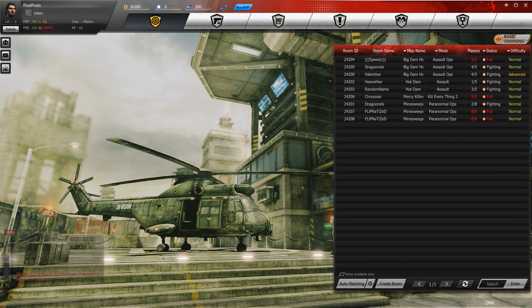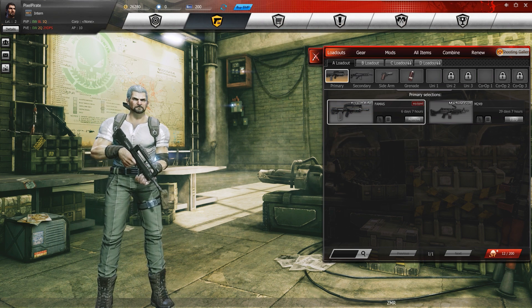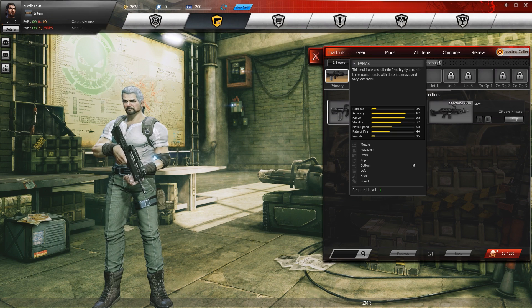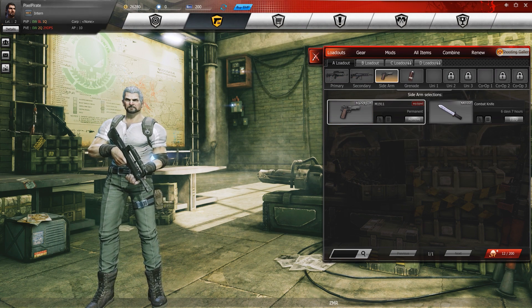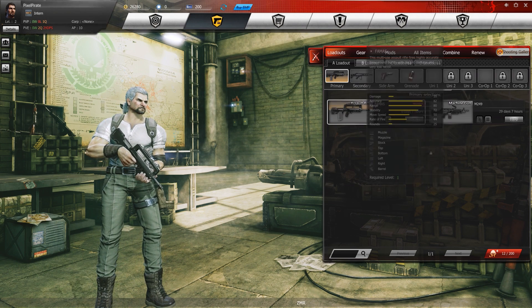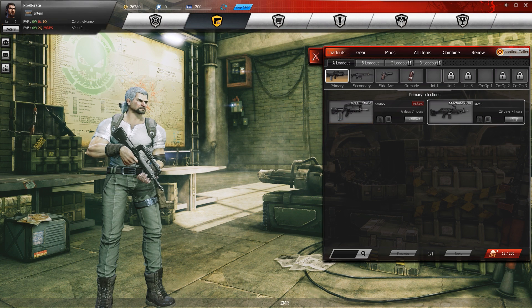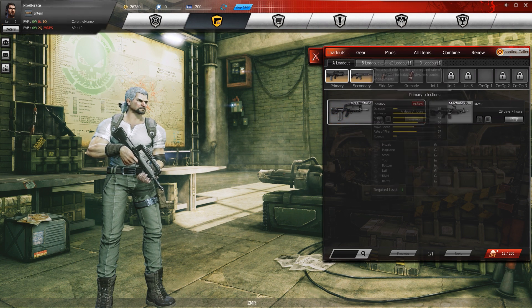Before we get into gameplay, I wanted to show you around the other elements of the game. Your locker allows you to have several loadouts of weapons — you've got a total of four. You can hold a primary weapon, a secondary weapon, as well as a sidearm and a grenade. In your sidearm you can actually have a handgun or a melee weapon.